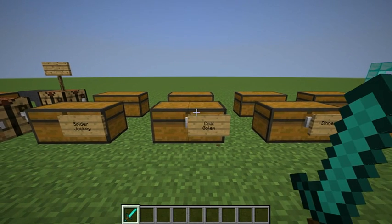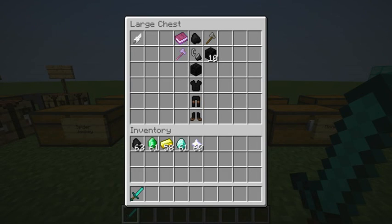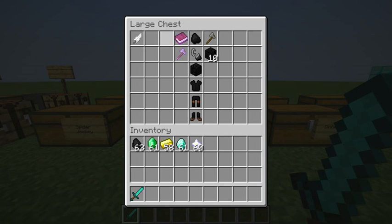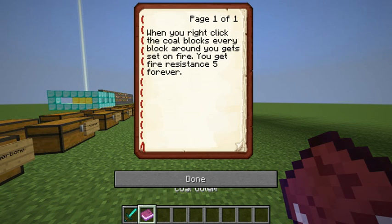That's the Spider Jockey — it would be a pretty good class. Coal Golem is the next one. It has Knockback 1, a stone axe, flint and steel, and ten blocks of coal. Coal Golem has a stone axe for its icon and Jump Level 1, and it's a free class.